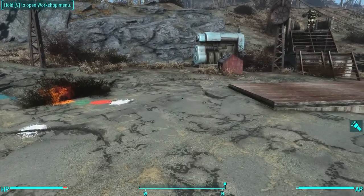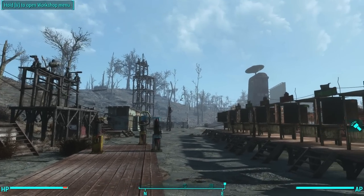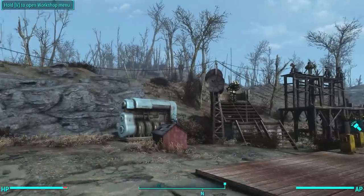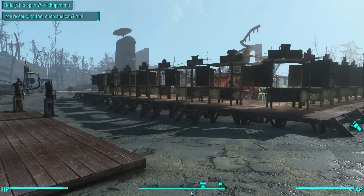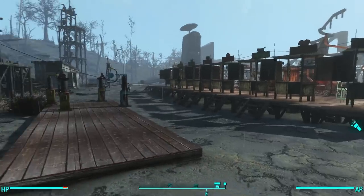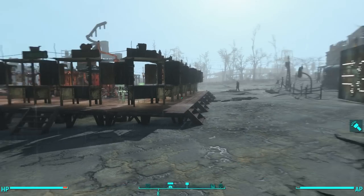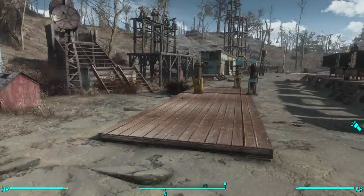Hello, everybody. This is your friendly neighborhood Oxhorn. Here we are again today in Fallout 4, and today I'm going to be showing you how the new switches, tripwires, powered speakers, paintball guns, and so on and so forth work in Fallout 4.